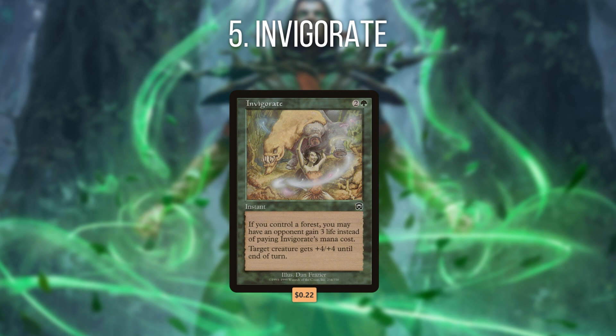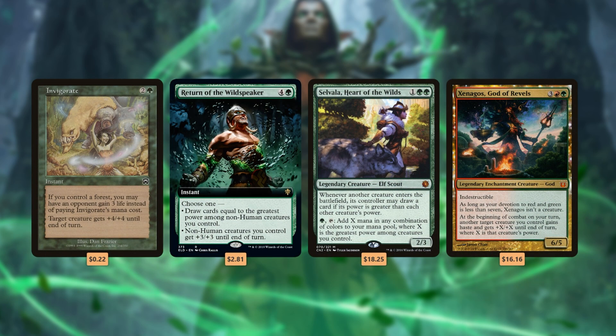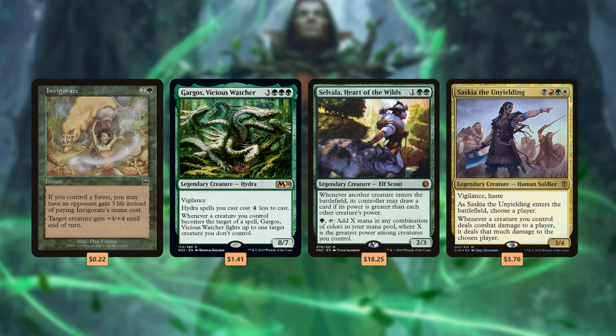Finally, number 5 is Invigorate. Invigorate is a card that way too many people sleep on in Commander. Since having a Forest in play and giving an opponent 3 life is a negligible cost, Invigorate is basically always a mana-free spell that gives a creature +4/+4 at instant speed. The beauty of this card lies in how well it synergizes with other green cards. Green has a ton of powerful staple cards keyed off your creature's power or toughness. By boosting a creature for free with Invigorate, you can draw 4 more cards off Return of the Wildspeaker, generate 4 more mana off Selvala, Heart of the Wilds, or effectively give a creature +8/+8 after Xenagos, God of Revels, doubles its power and toughness.